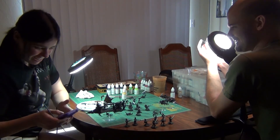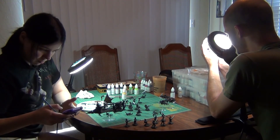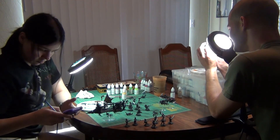Enemies of your enemies are your friends. Since Tyranids hate everybody, just stay back and let them munch on the other guy, then slip away. Then don't remain on the planet.